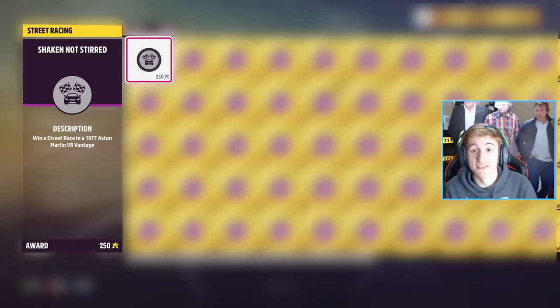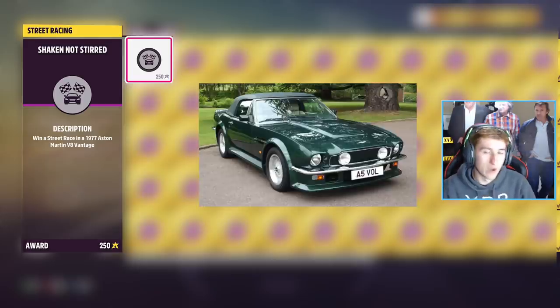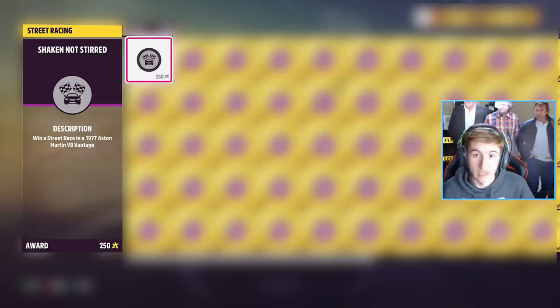There's another one like this and it is the Aston Martin V8 Vantage — the old one from 1977. As you can see here, this is also required for an accolade. Why these aren't in the game yet I don't know — maybe there were issues with the licenses or something like that. But yeah, this is another car which is literally written in an accolade that's not in the game yet.